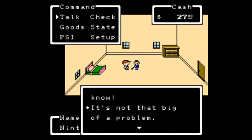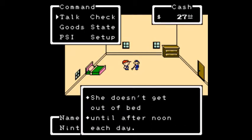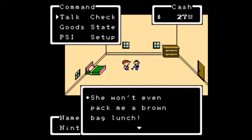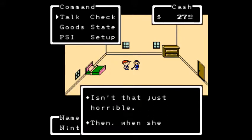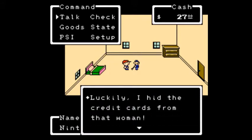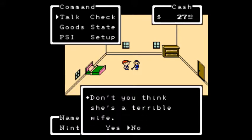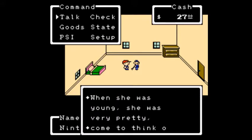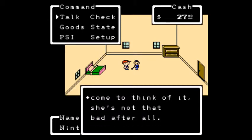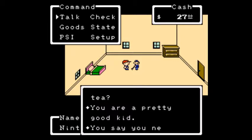The janitor says: 'It's not that big of a problem — my wife is a bigger problem. She doesn't get out of bed until the afternoon each day. She won't even pack me a brown bag lunch. Then when she gets up she goes shopping. Luckily I hid the credit cards from that woman. Don't you think she's a terrible wife?' You answer 'no,' and he says, 'When she was young she was very pretty — come to think of it she's not that bad after all. Would you like some tea? You're a pretty good kid. You say you need to go up to the roof? Follow me.'